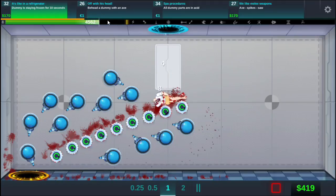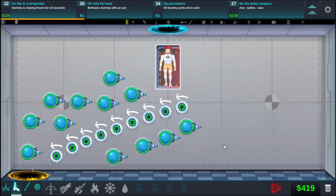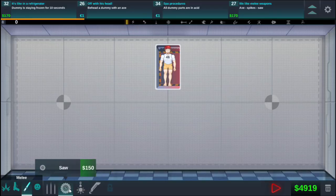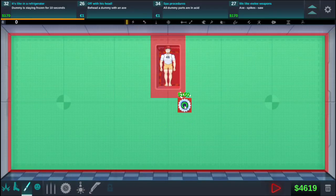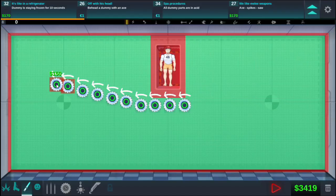Wow, that was faster than I thought — tear off a frozen part, and that was his head! But I still did not get the frozen for 10 seconds yet. Maybe if I keep him on the conveyor a little bit longer so he stays frozen and doesn't get to thaw out in between. We're gonna do a slow-moving conveyor that takes him up a little bit, then catch him down here and bring him this way, little by little, and stop him right here.